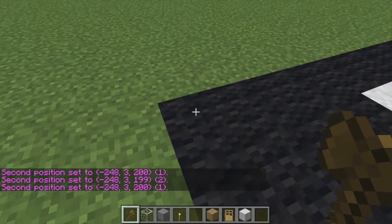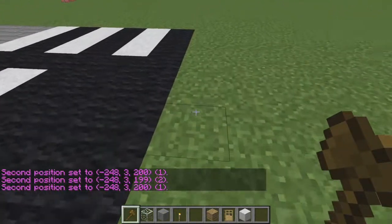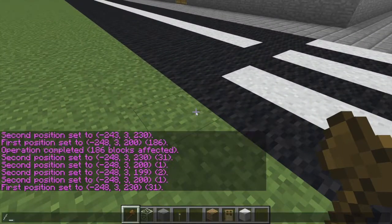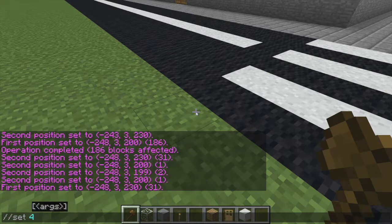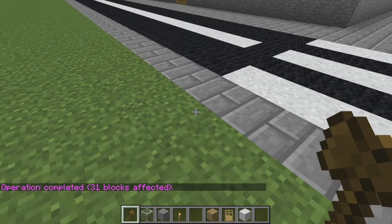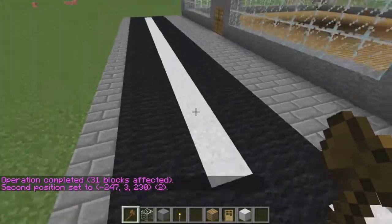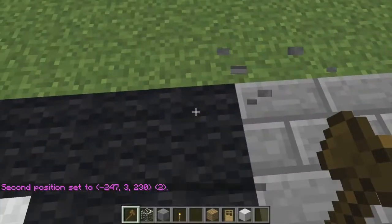Second position here. Second position here. And first position here. So slash slash set 43.5. Yep, stone brick. Nice. And now we can just copy and paste it. It's easy as that.